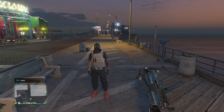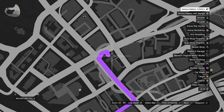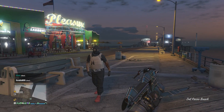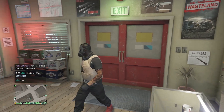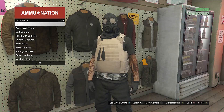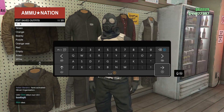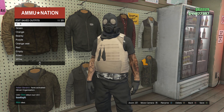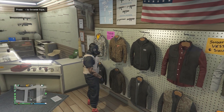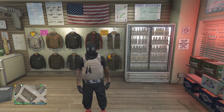After you see that the mask has equipped on your outfit, head over to the gun store so we can save the outfit again. When you get to the gun store, walk over to the clothing section where it says tops, hit your edit saved outfits, and save this outfit again on slot one or slot 20 — whichever you saved it on before. After you have saved the outfit, back out of your tops, and now we're going to start up the job called A Titan of a Job.